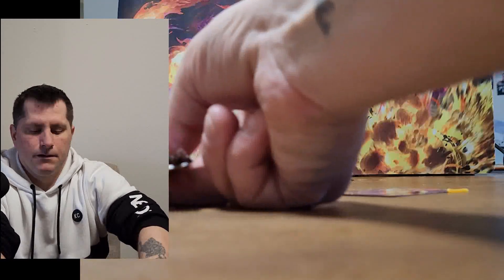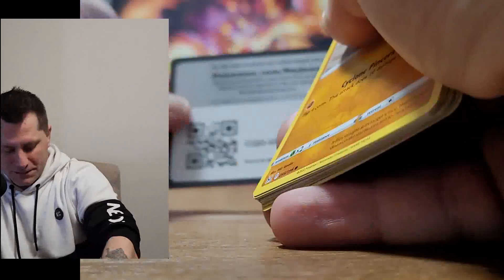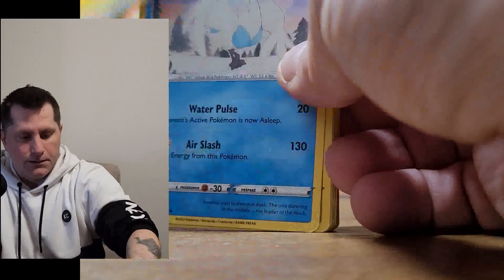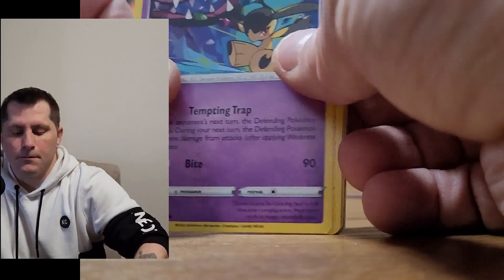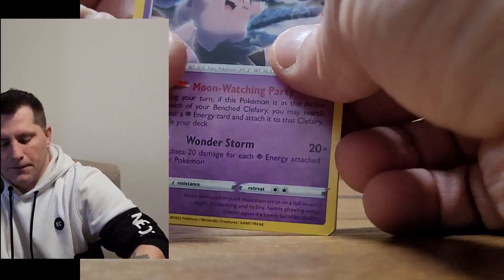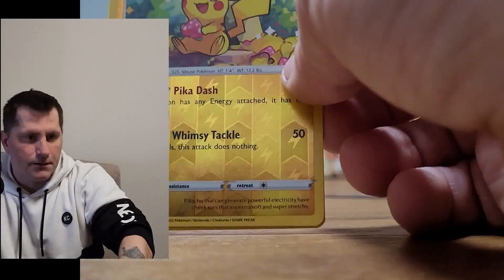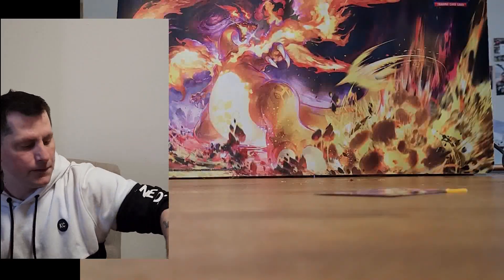The next pack is Lost Origin. I'm still trying to pull any of the alt art cards from this set — maybe today will be the lucky day. We got Energy, Swanna, Gloom, Lumineon, Gligar, Gummi, Mawile, Slugma, Clefairy, a nice Reverse Holographic Pikachu — which also happens to be a promo in a couple sets — and a non-holographic Dewgong as our rare.